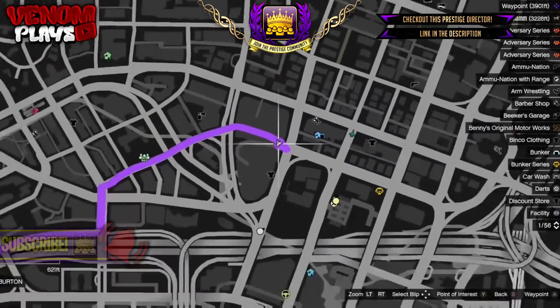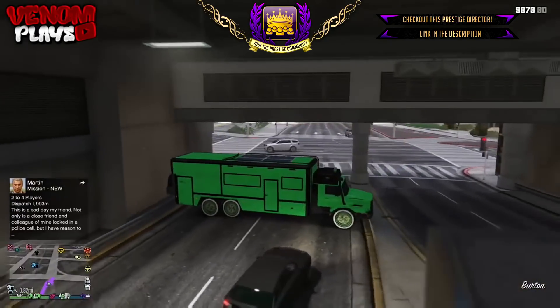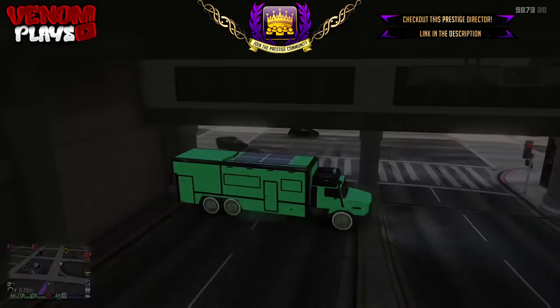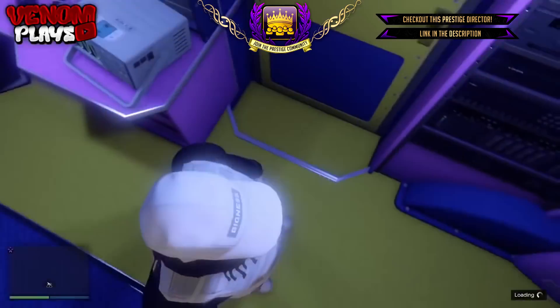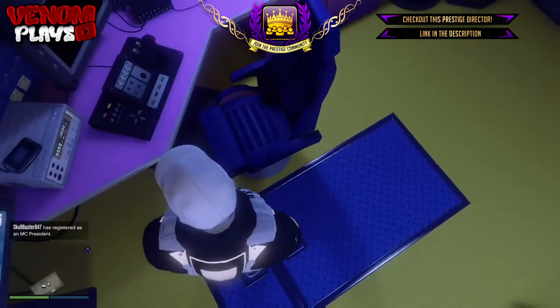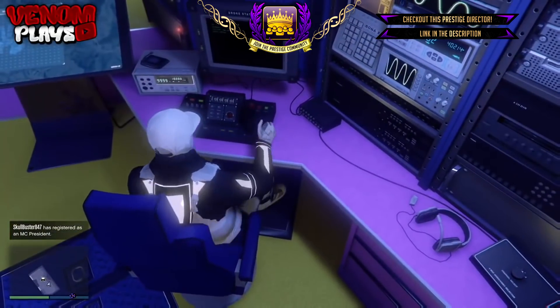Now simply all you want to do is go into the actual cabin so you can actually use the drone. When you do load in, simply just go to your drone station and then just enter the drone mode.